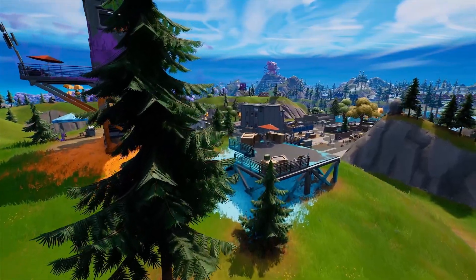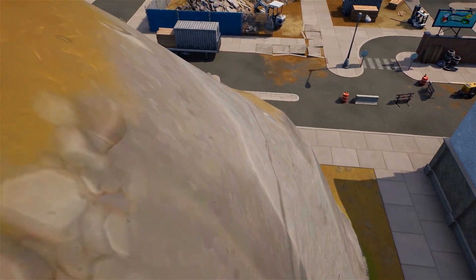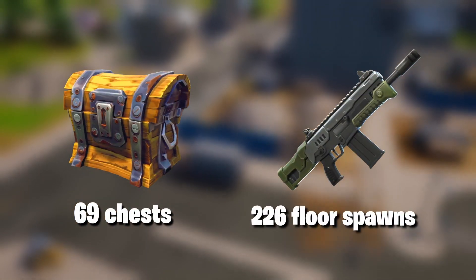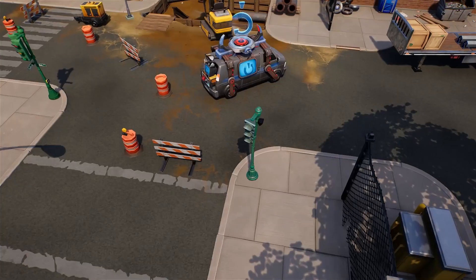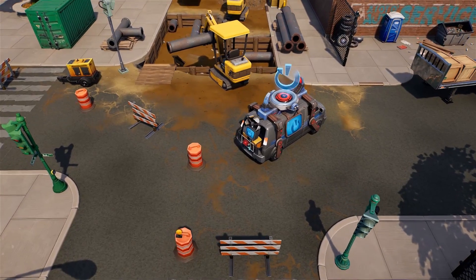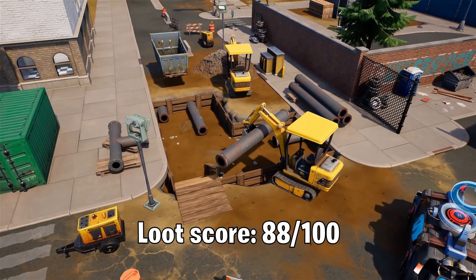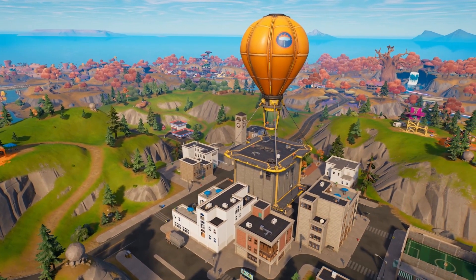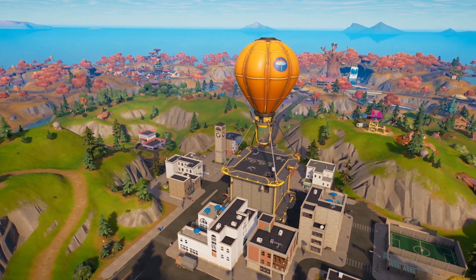The most central of all POIs is Tilted Towers, although it is a close one. Tilted is fully rebuilt now and has a huge amount of loot in total, with 69 chests and 226 floor spawns. It also has a large vault that would basically be enough loot for a duo on its own. The total loot score is 88 out of 100, with the north scoring 73 and south of the road getting a very weak 15. I'm going to show you every single score later so you don't have to remember as you go along.